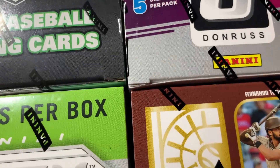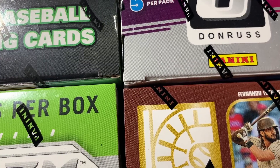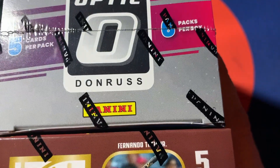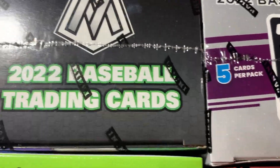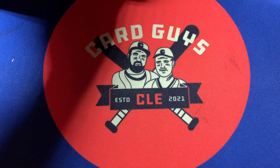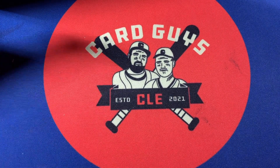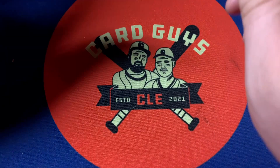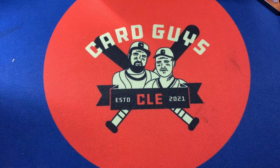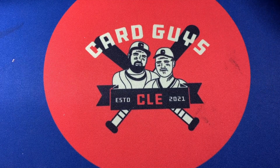Welcome back card fans to another 'one of everything' opening. There was also supposed to be a Select blaster but it's not here, so we move on. We've got a Capstone blaster, Optic blaster, Mosaic blaster, and Prism blaster — all four of Panini's higher-end retail products for baseball. We're going to compare and contrast to see which one we like best. They all cost about the same.